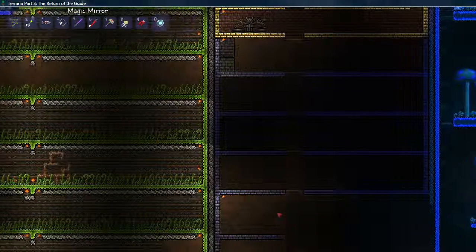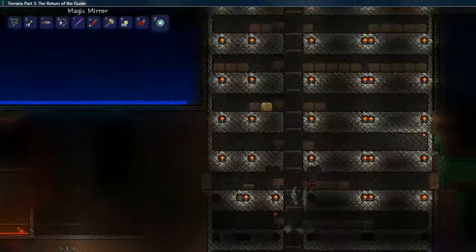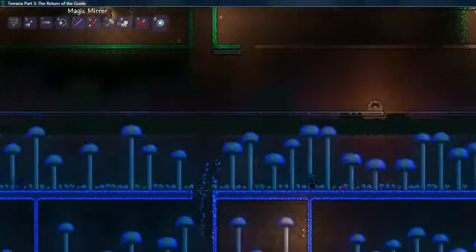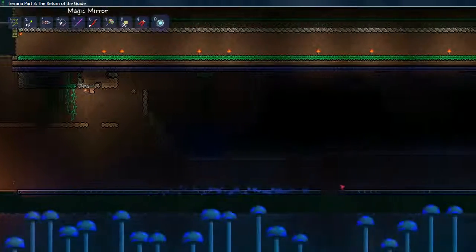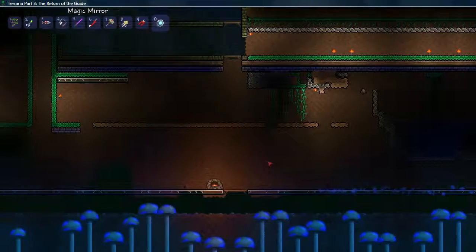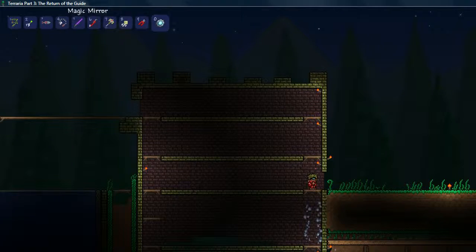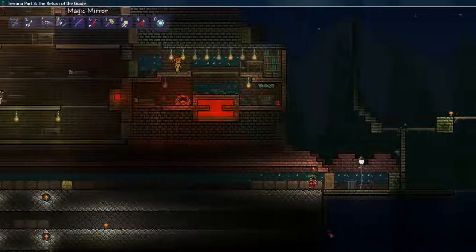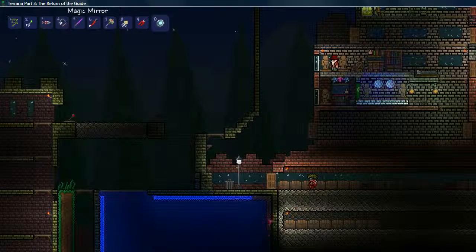On this side we have the mushroom farm, and this goes on for quite a ways. Above it we have a kind of viewing deck I'm trying to build — this is a long ways from being completed. I'm thinking of replacing this one with lava. But as you can see on this side I have the Moonglow grass growing.